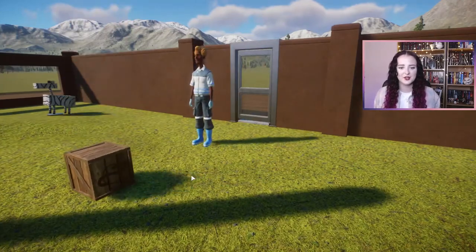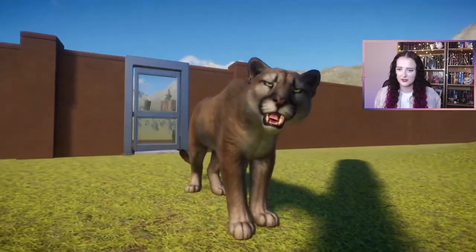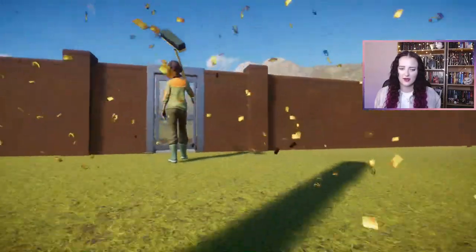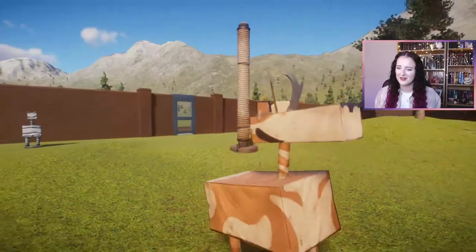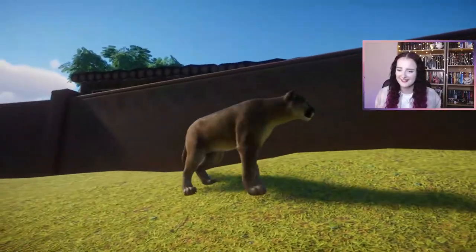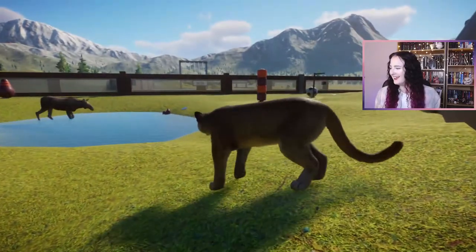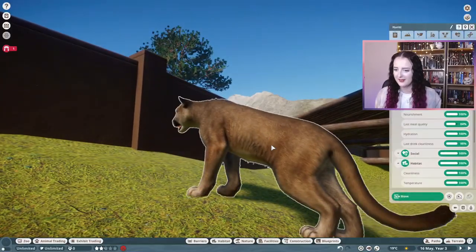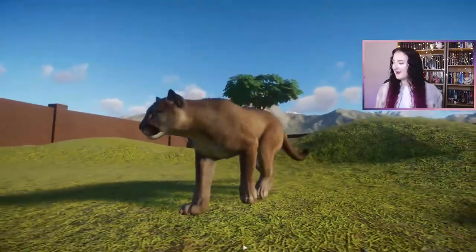Last one — the cougar. Oh, you're beautiful. Absolutely stunning. This is one of the new enrichment items as well — it's kind of like the zebra. Oh no, there's a cougar on the roof. I've switched off escaping, right? No. There's a cougar in with the moose now. Excuse me sir — or ma'am, I'm not sure. You're in the wrong habitat.